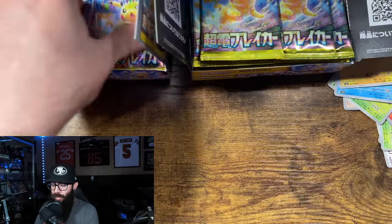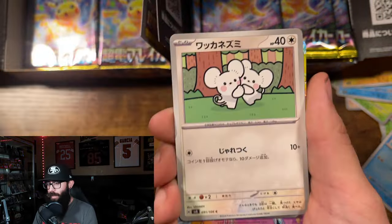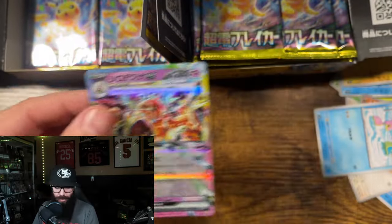Still super annoying — trying to get through this opening for you guys, a little quicker. Oh! Okay, we got the Sandcastle EX. Lots of colors going on in this card — nice looking card.